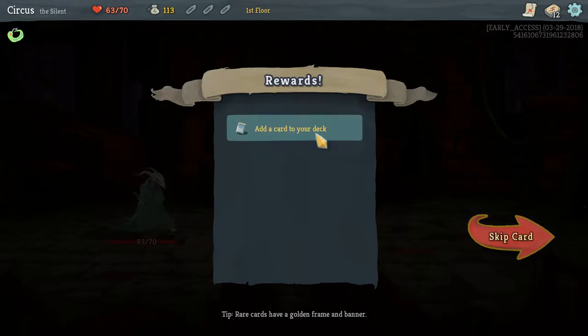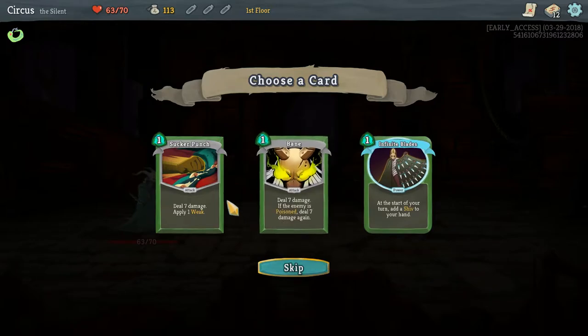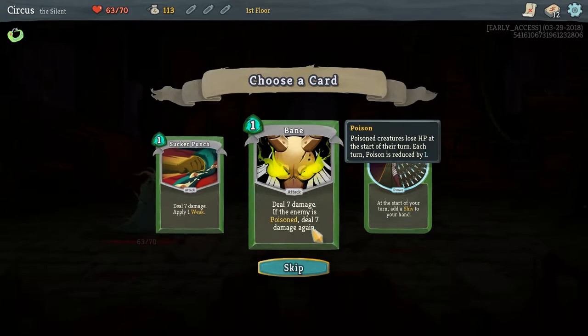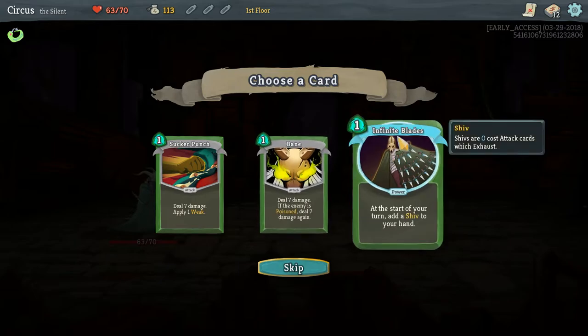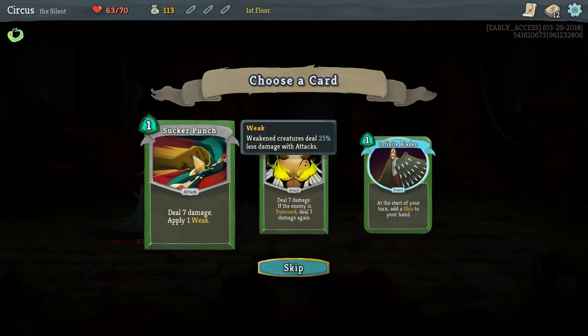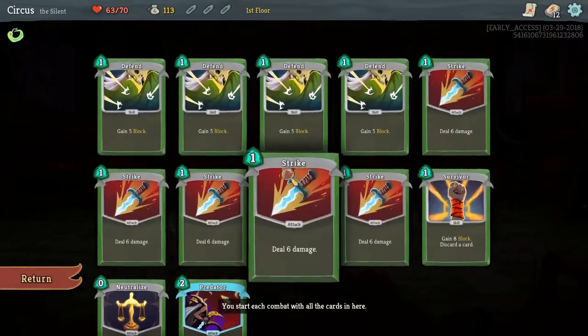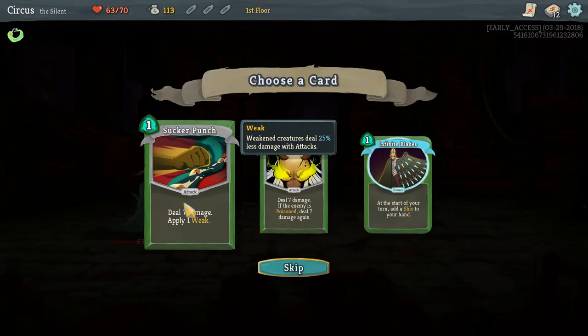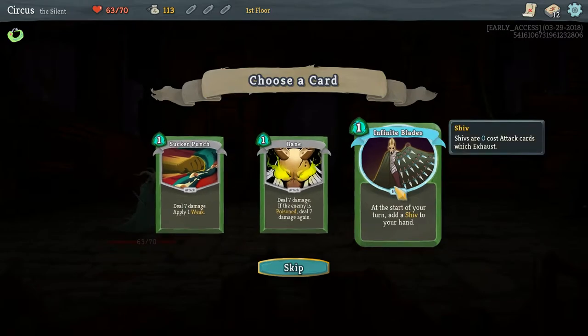We get 14 gold and can add a card to our deck — this is where the deck building comes in. The choices are: Sucker Punch (7 damage, applies 1 Weak), Bane (7 damage, deals 7 again if the enemy is poisoned), and Infinite Blades (at the start of your turn, add a Shiv to your hand — Shivs are zero-cost attack cards that exhaust). We don't have any poison yet, so Sucker Punch is immediately better than Bane.